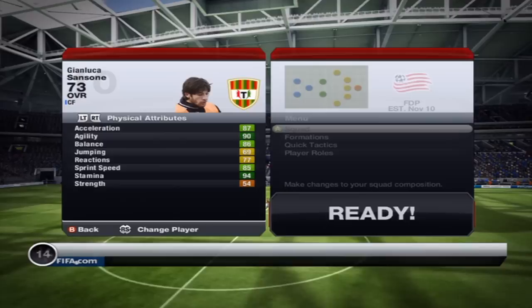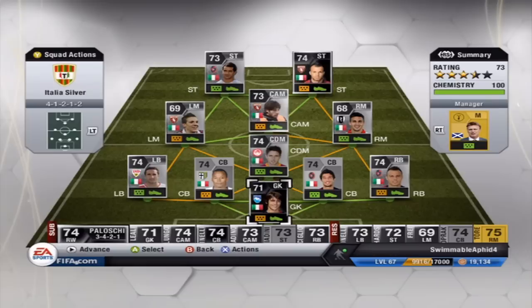Good physical attributes bar his strength, which I'm not surprised about, and his meta attributes are okay. This is the team I use him in — at center attacking mid in a 4-2-2 Italian silver team.